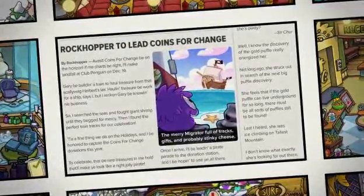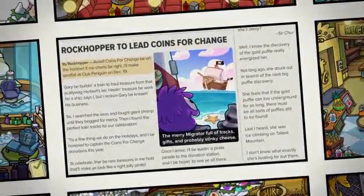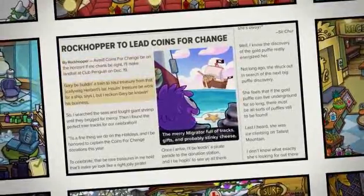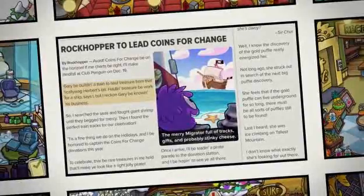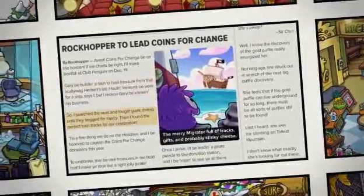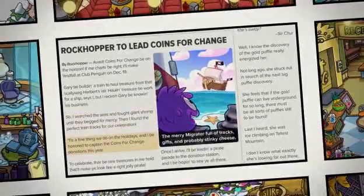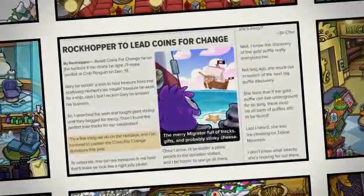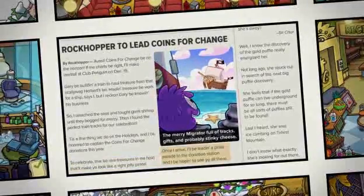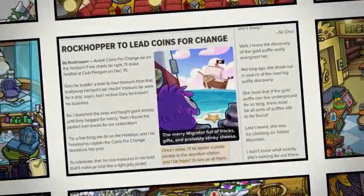Okay, ladies and gentlemen — Meg. Avast! Coins for change beyond the horizon. If me charts be right, I'll make a landfall at CP on December 19th. Gary be building a train to haul the treasure from the scallywag's glacier. Haul and treasure be work for a ship, says I, but I reckon Gary knows his business. So I searched the seas and fought a giant shrimp until they begged for mercy. Then I found the perfect train tracks for a celebration. It's a fine thing we do on the holidays, and I'll be honored to captain the Coins for Change donations this year. To celebrate, there'll be rare treasures and beyond that'll make you look like a right jolly pirate. Once I arrive, I'll be leading a parade to the donation station — hope to see you all there. Woo! Yeah! Woo-hoo-hoo!